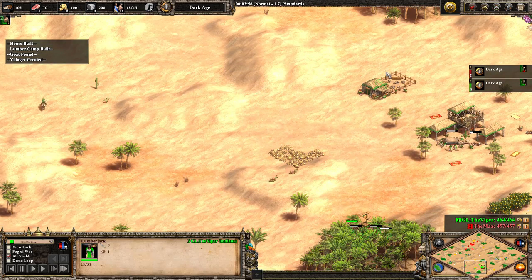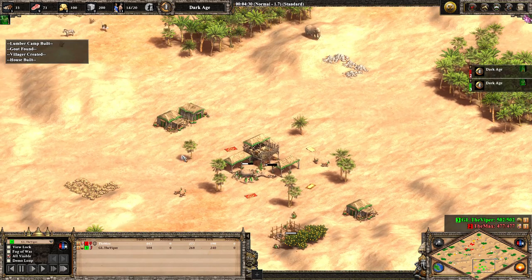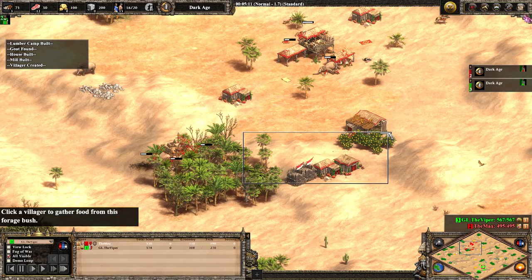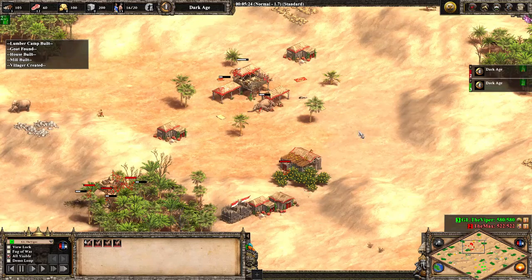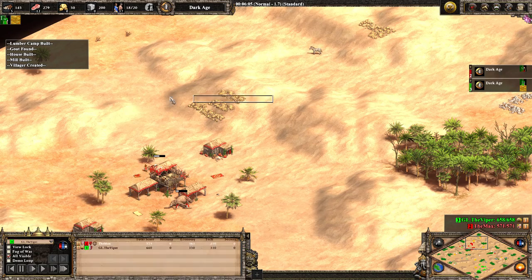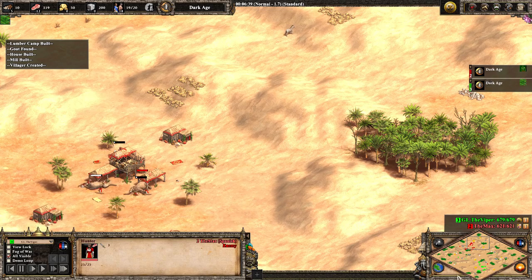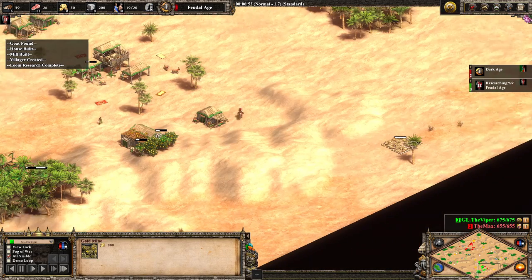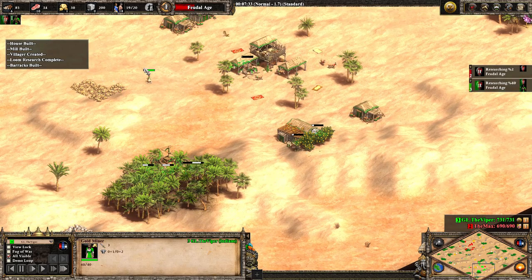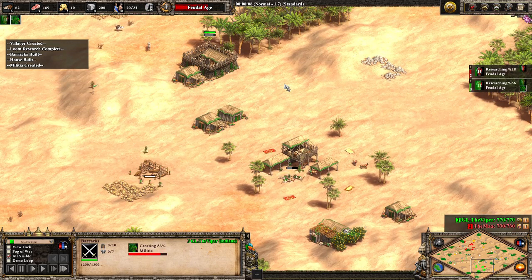Viper will likely just wall to the tree lines into the town center, as that will just funnel troops to the town center fire and avoid a lot of panic. TheMax is already starting to wall off the front of his base in towards the berries. Both maps are not too bad. TheMax does have back golds, which gives him a bit of an advantage, but there is also a back gold that's going to be pretty safe for Viper.